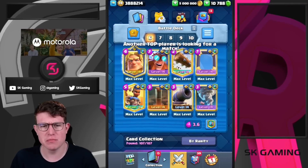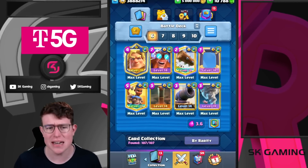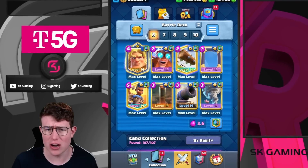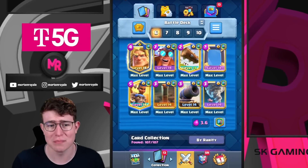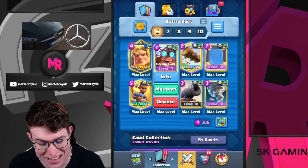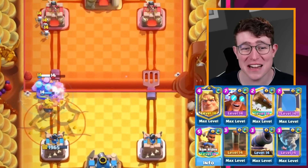This deck looks pretty simple. The only really surprising thing is that we have a double win condition deck. We see it sometimes with like Giant Miner, Lava Miner, and so on — some decks have two different win conditions. With this deck, we have the Electro Giant and the Ram Rider, also for air defense and counterpush potential.